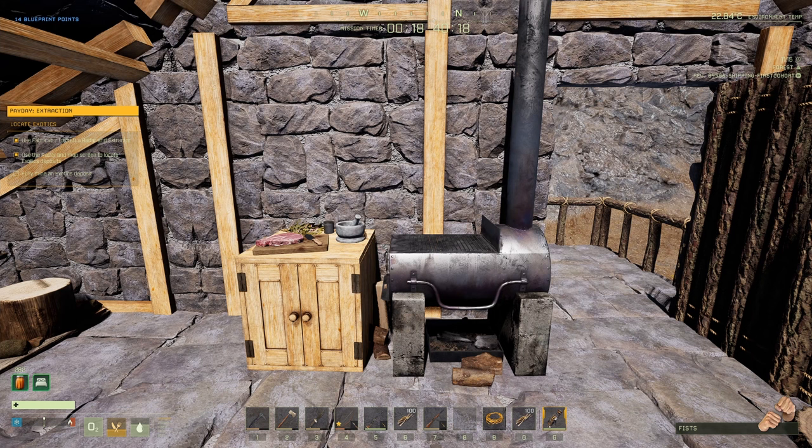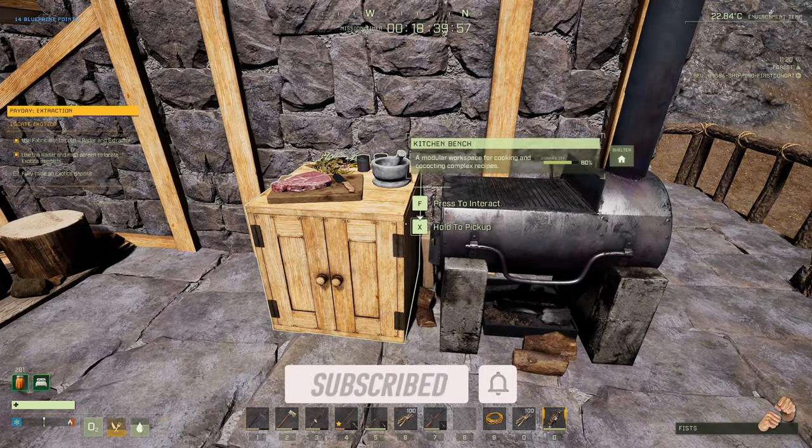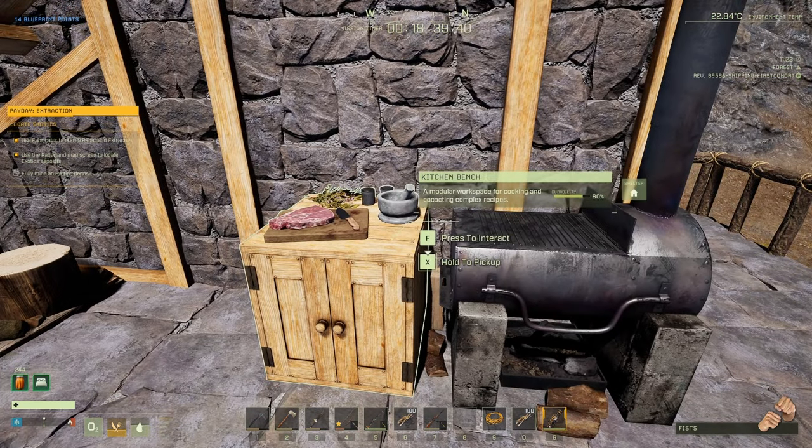Hey everybody, what's going on? ShabbyDo here, and today I thought we'd talk about food, food, food, and food - because what's better than getting your stamina and your health bonuses up? One of the big questions is what are the best combinations of food and how much is it going to cost? We're going to go over the best food combinations for tier three, focusing on mid-tier options for easy early missions.